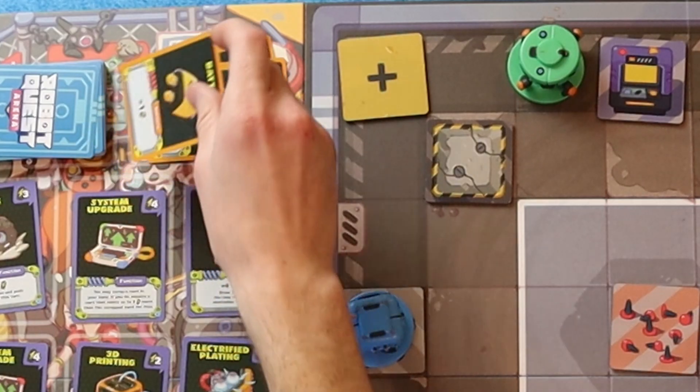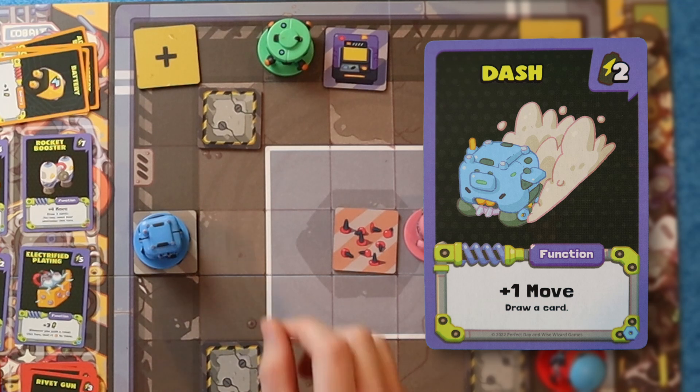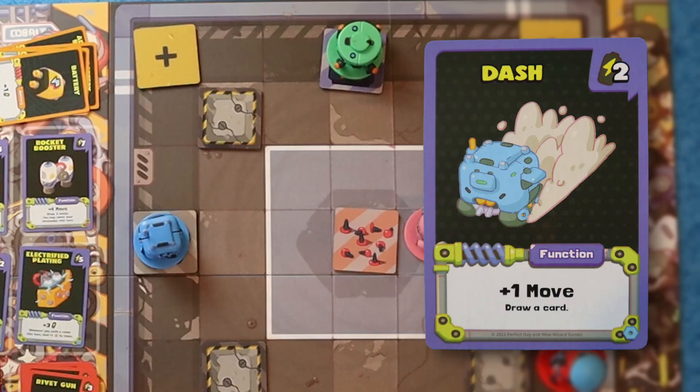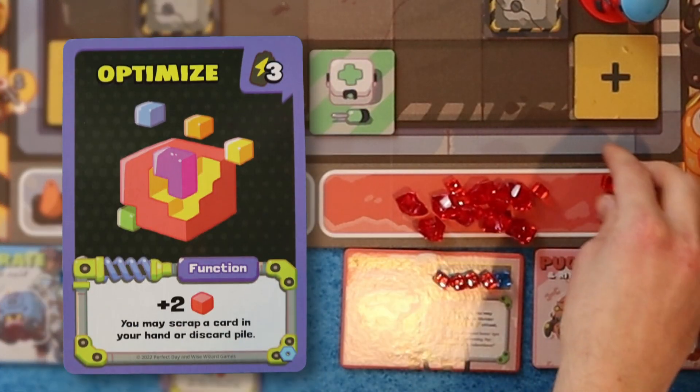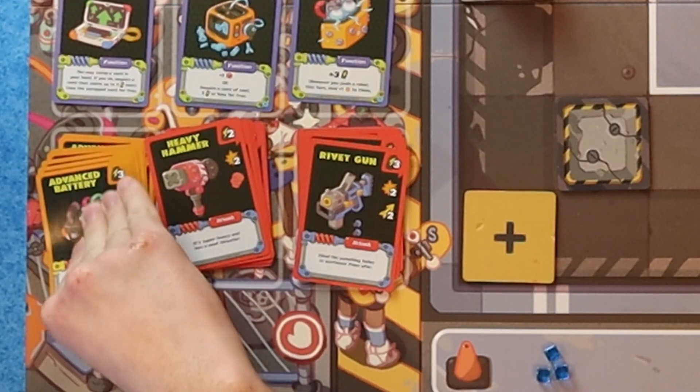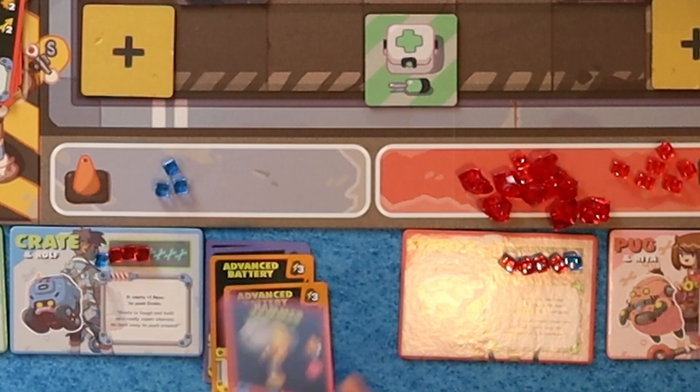All right, your turn. I can scrap a card — I'm going to scrap another battery. I'm going to Dash in here: move and draw a card. I'm going to Optimize, so I gain two victory points and can scrap a card. I'm going to buy another Advanced Battery for three, and Hammer no one. Then I draw.